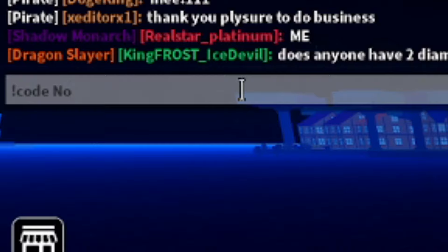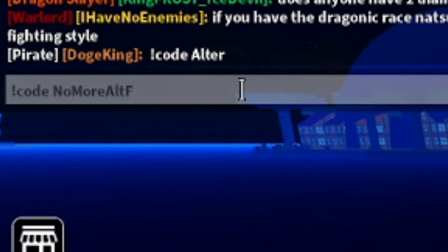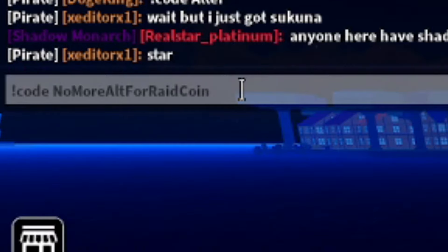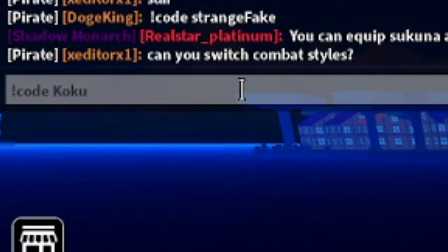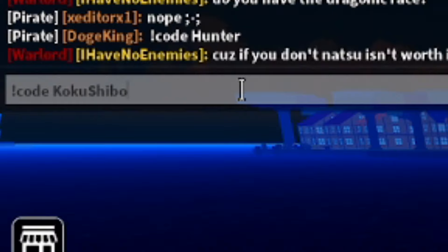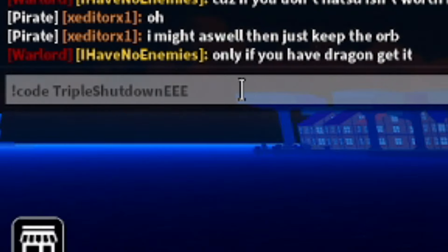Next is 'NoMoreLForRaidCoin' — type: !code NoMoreLForRaidCoin, another working code. Then we have 'KokuShibo' — type: !code KokuShibo. I redeemed that one about two weeks ago but it still works, so if you haven't got it, go ahead and get it. And then there's 'TripleShutdownEEE' — type: !code TripleShutdownEEE with three E's at the end. Go ahead and get that one too.